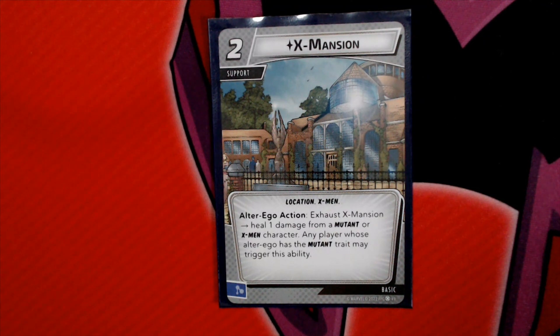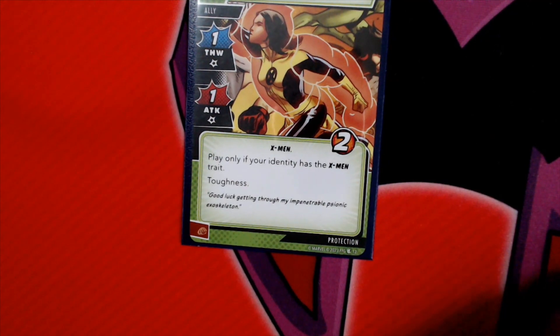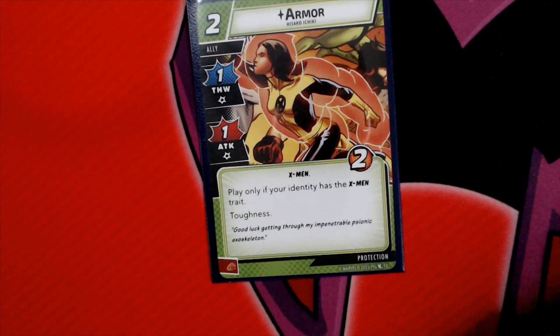One option is the X-Mansion, which is an Alter Ego action that heals 1 damage from a Mutant or X-Men character — any player whose Alter Ego has the Mutant trait may trigger this ability. Another nice card for X-Men is Armor, though you have to be an X-Men to play her. She comes in with Toughness, making her great for defending. Those are some tweaks for this specific deck, and you can totally change things around to fit different builds.